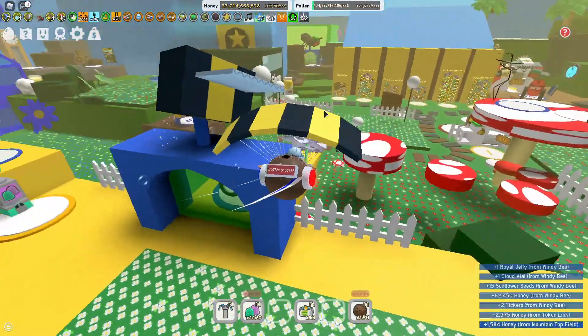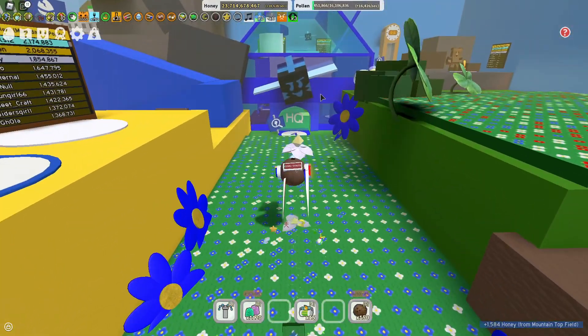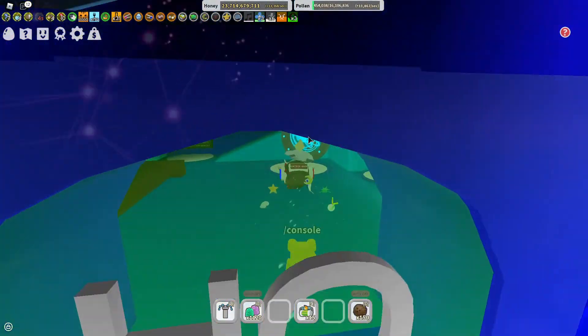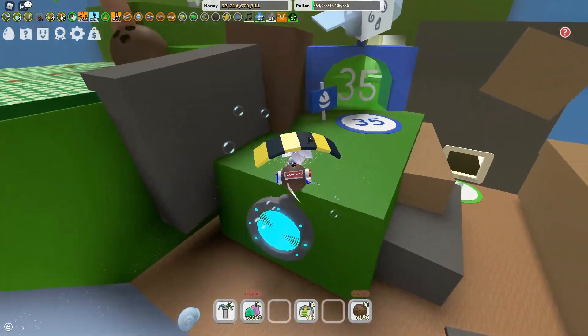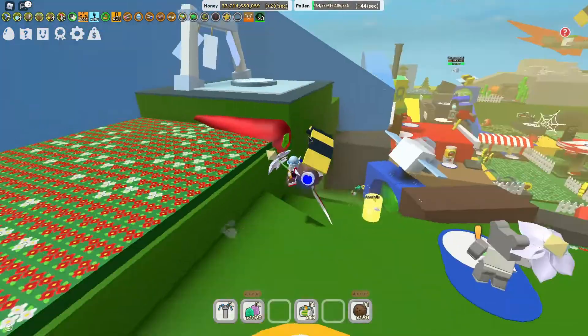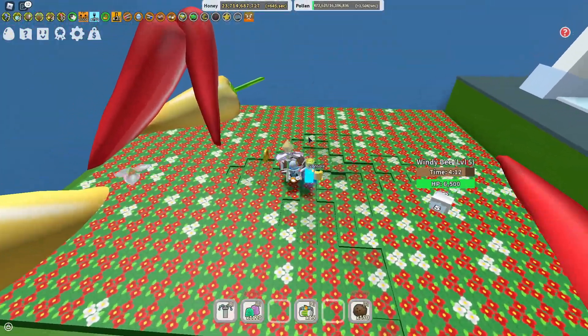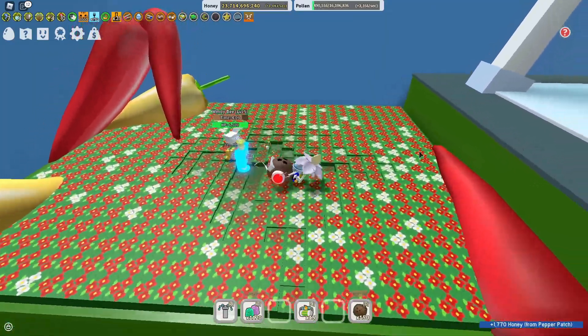It looks like he's going to pepper patch, so shortcut — instead of traveling all the way over, go over here to the blue HQ teleporter. Hope you have that because it's something very crucial and important. Just jump up like that and boom, you're here before he is.